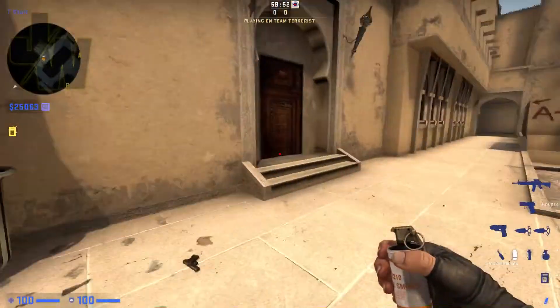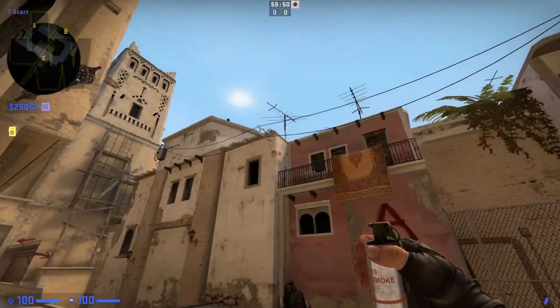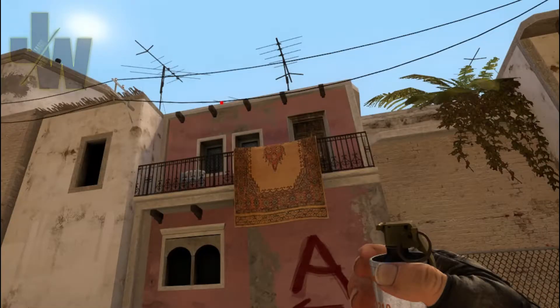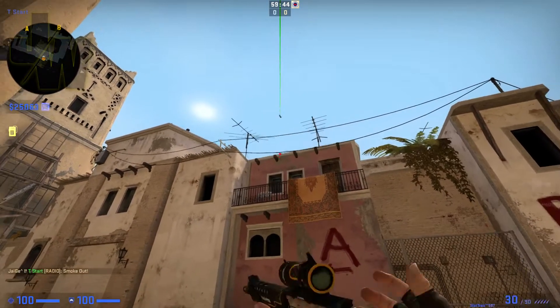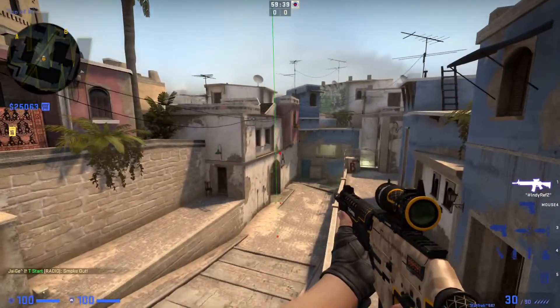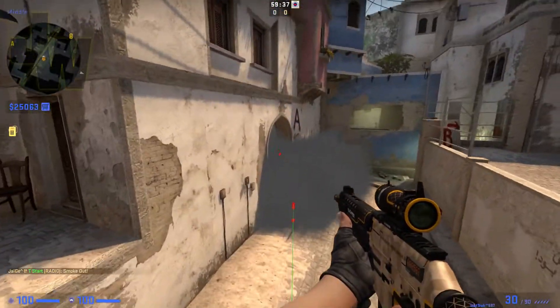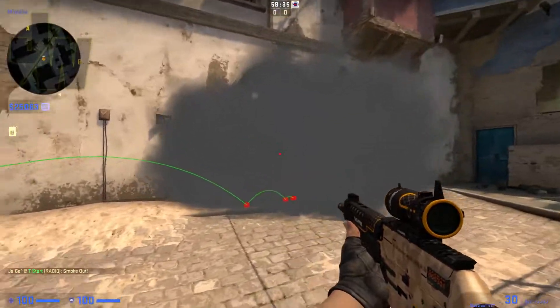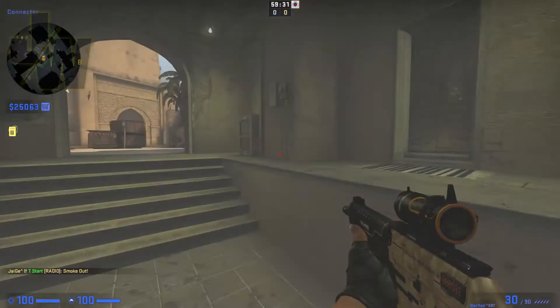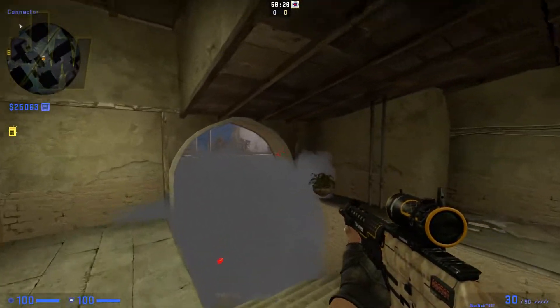Next one we're going to do is the lower part of connector. Get into the corner of these stairs and find this wee beam sticking out. Go slightly to the right of it where the antenna is and do a jump throw — it'll go all the way over and land just at the bottom of the arch there. Just be warned that a CT inside there can still see over the smoke if he's up high.